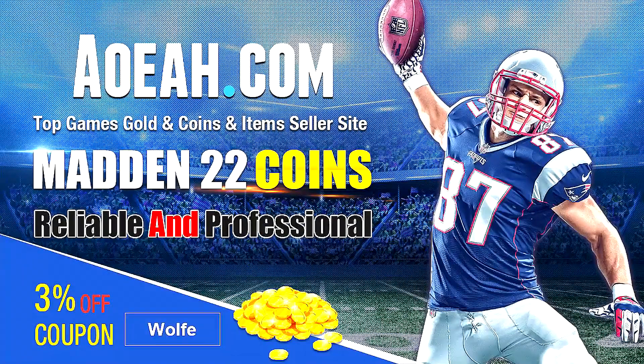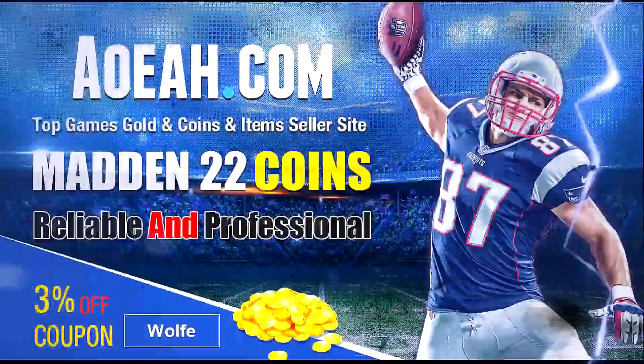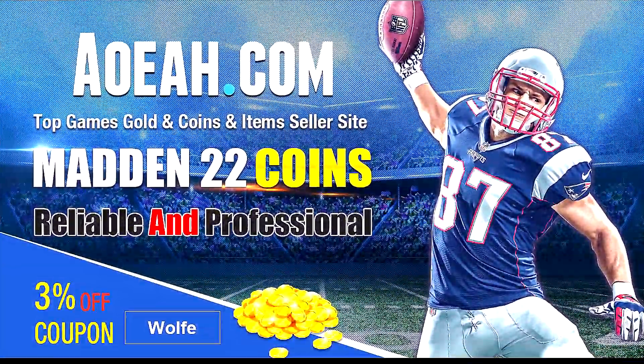If you're looking for the cheapest coins out there to build your god squad, head over to aoeah.com. They are fast and reliable. Make sure you use code 'wolf' to get three percent off. Link is in the description.